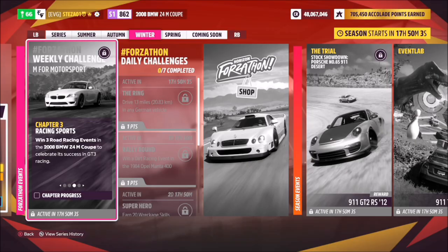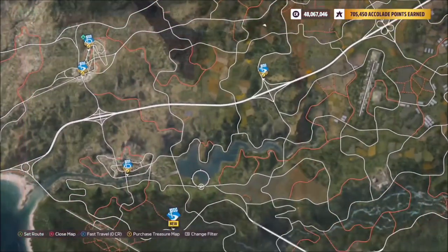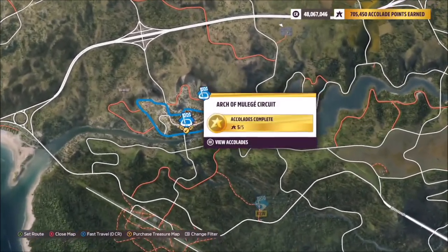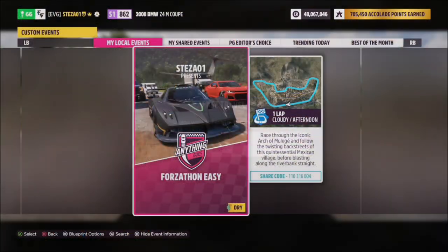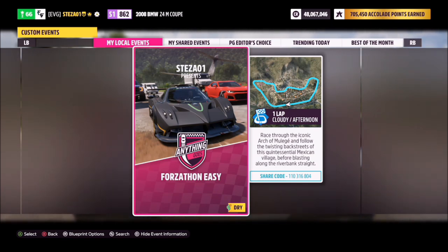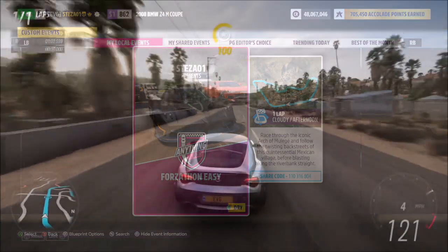The next challenge wants you to win three road racing events. I recommend heading over to the Arch of New Leisure Circuit. I have a race created called Forzathon Easy — share code is 110316804. It's a simple one-lap race with no AI drivers, so all you need to do is complete it three times and you'll win every single time.